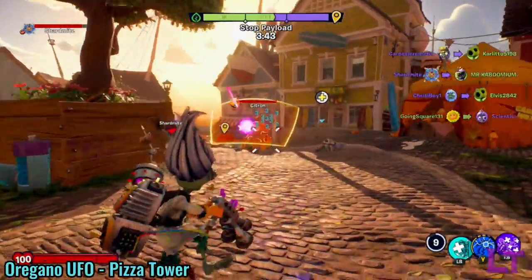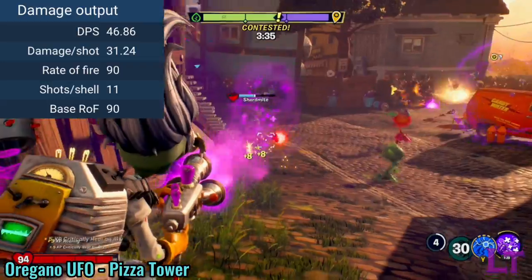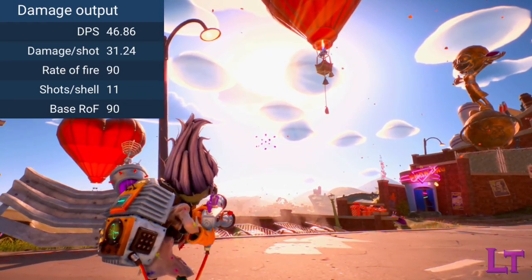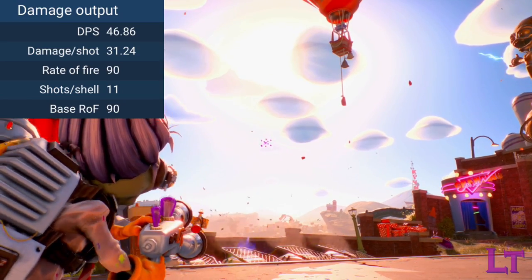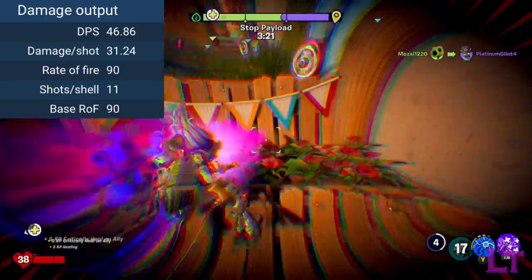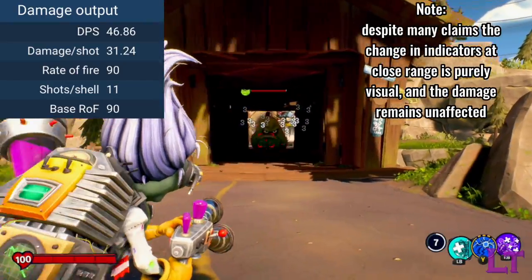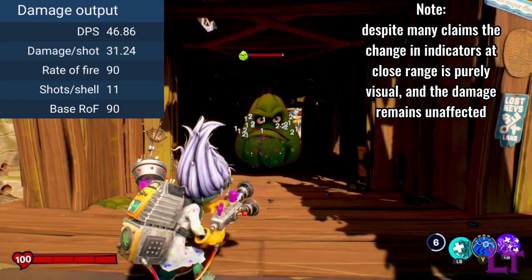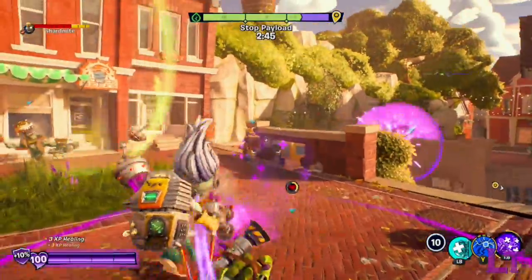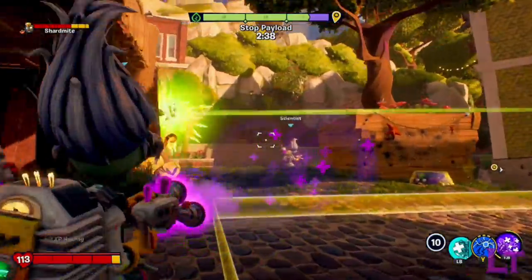The Scientist's primary weapon is a shotgun-like weapon that can actually be used at mid-range quite effectively. The weapon fires at 90 rounds per minute and has 10 ammo per clip before needing a 2.2 second reload. Each shot fires out 11 pellets in a fixed spread with no deviation, and the pattern becomes more compressed when aiming down sights. Each pellet can deal 2.84 damage for a normal hit and 3.41 damage for a critical hit. If all 11 pellets connect, that's a maximum of 31.24 damage for a normal shot and up to 37.49 damage for all crits. The weapon has no damage drop-off, though the projectile velocity is slow, and it slows down at mid-range, causing a noticeable arc at distance.